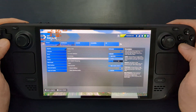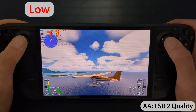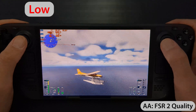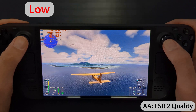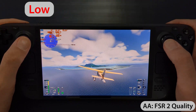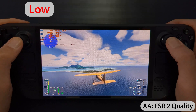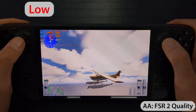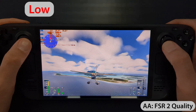I personally prefer using FSR2 in quality mode as the anti-aliasing solution — that's why I recommend the following settings: low graphics preset with FSR2 in quality mode. This gives you playable 20 to 25 fps. In my tests, I noticed that other FSR2 settings like balanced or performance didn't result in a significant fps boost, and actually looked worse than FSR2 in quality mode.